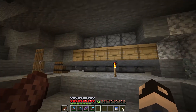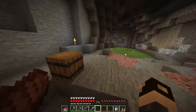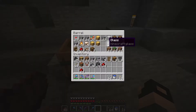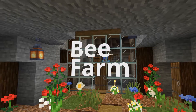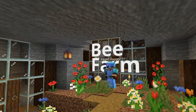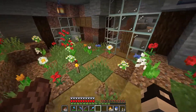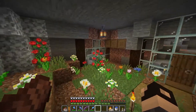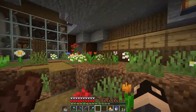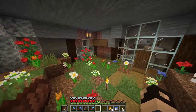Before we put the bees in this farm we need to actually seal it off and make it look really nice. For that we are going to need some glass and some building blocks. I think this is looking pretty good and pretty finished. I do still need to let this grass grow, but all of the flowers are in place. I do want to get a few more of these double tall flowers — I only have the rose bushes right now so I'll have to bone meal some of the other ones.